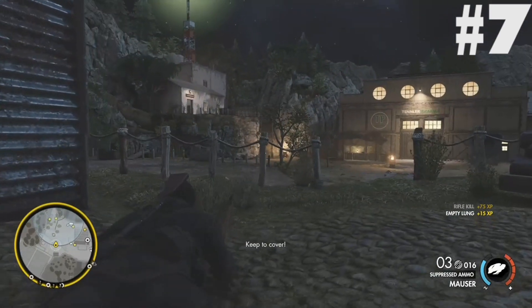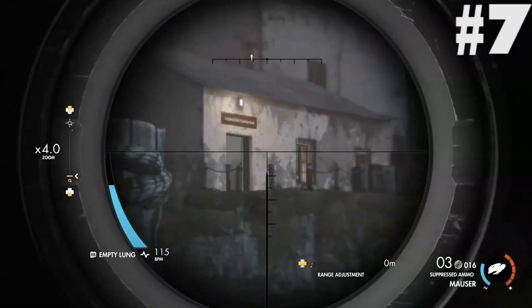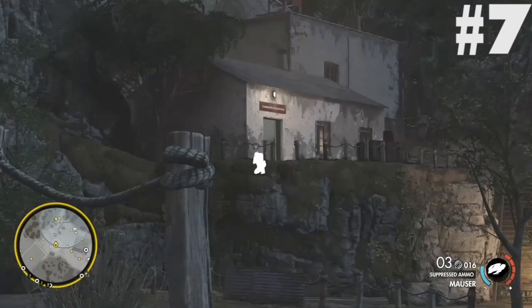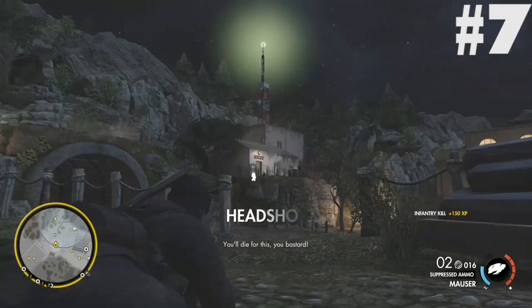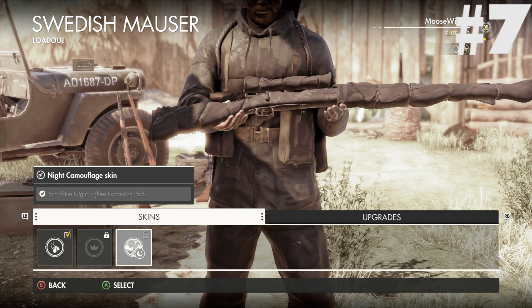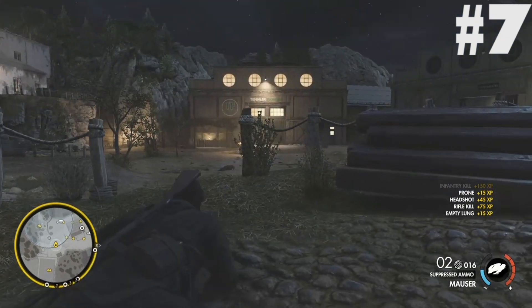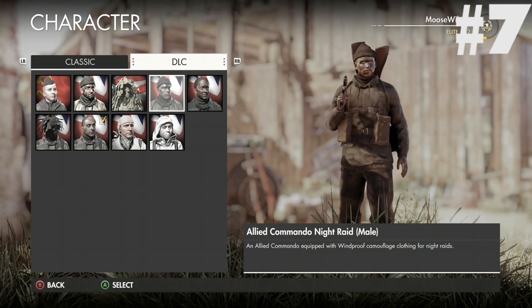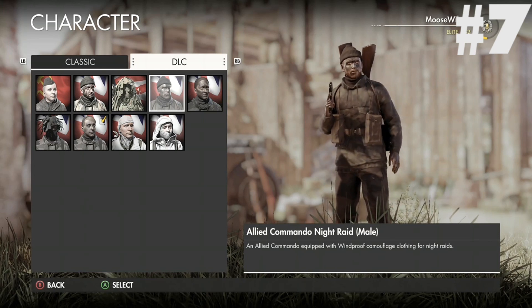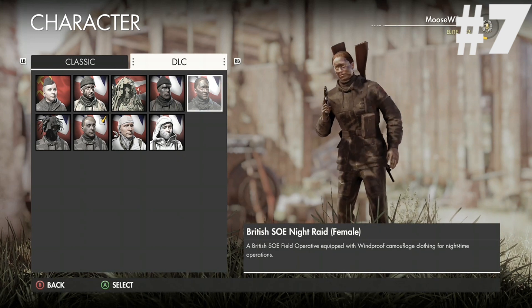And the Beretta M1934, which despite being hideously ugly, is perhaps one of the best pistols in the game, with incredible accuracy coupled with good fire rate and capacity. We also get the night time rifle skins for the Mauser and standard rifles — nice, but not available for all rifles and I'd just rather use the gold camo anyway. We also get the night raid character in male and female versions; whilst they both look very good, I feel the male version of the skin is a bit better, but that's just my opinion.